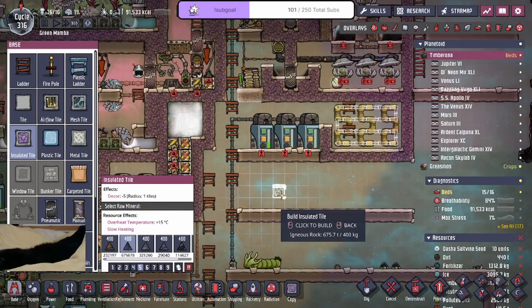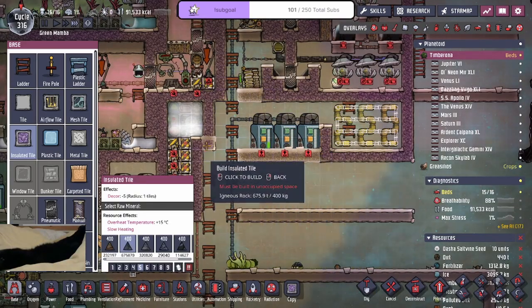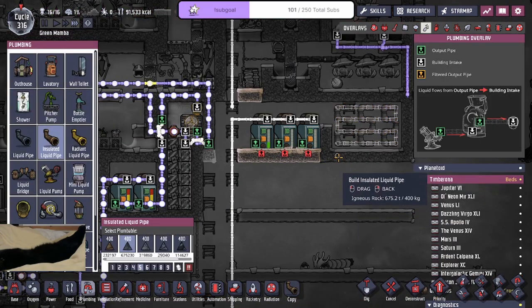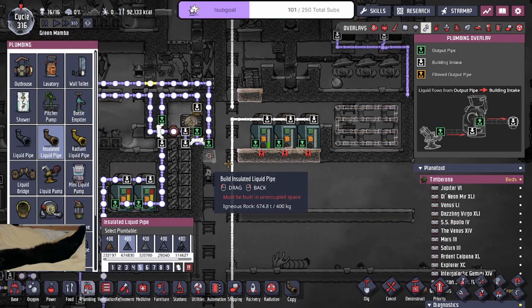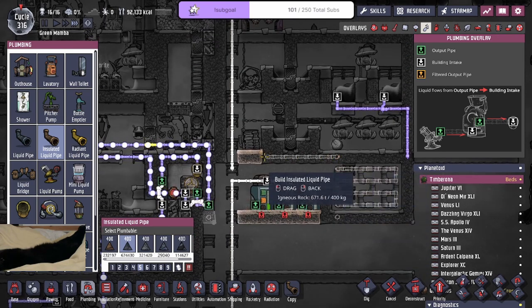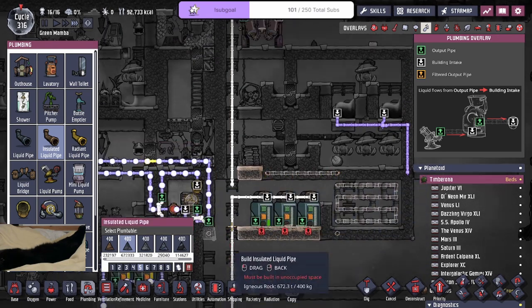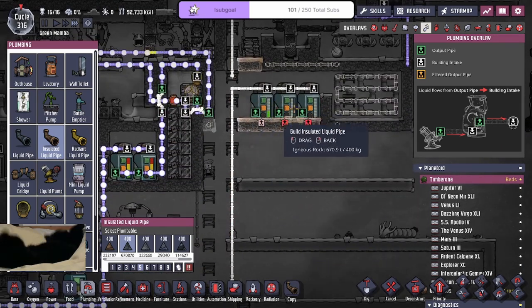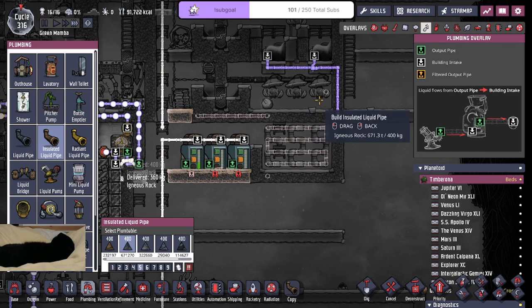And then this goes up and over to here. Which would mean I would have went insulated there, and insulated here, and an insulated tile over here. Because it should be bam, bam, and then bam, that goes across. This pipeline will be temporary anyways — to put water into here, to put into here, and then to feed into here temporarily.